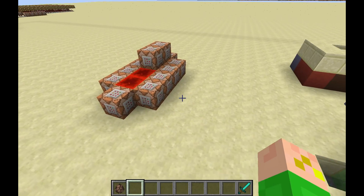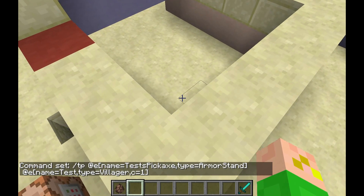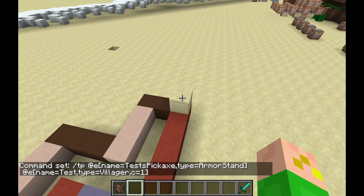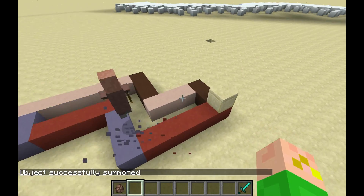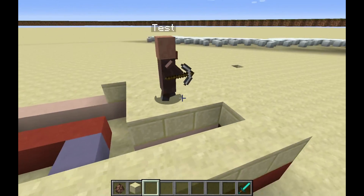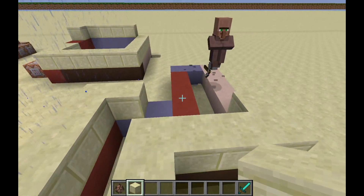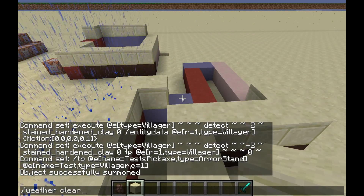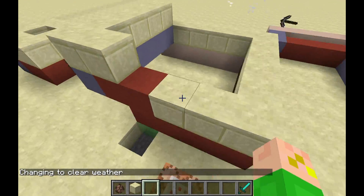Another thing you can do is have an armor stand teleported to a specific villager. I'll summon one right now — summon villager with relative coordinates and give it the custom name 'test'. As you can see, this villager is walking around and it looks vaguely as if he's holding a pickaxe. It's not flawless, but it's what I use to simulate villagers holding items.